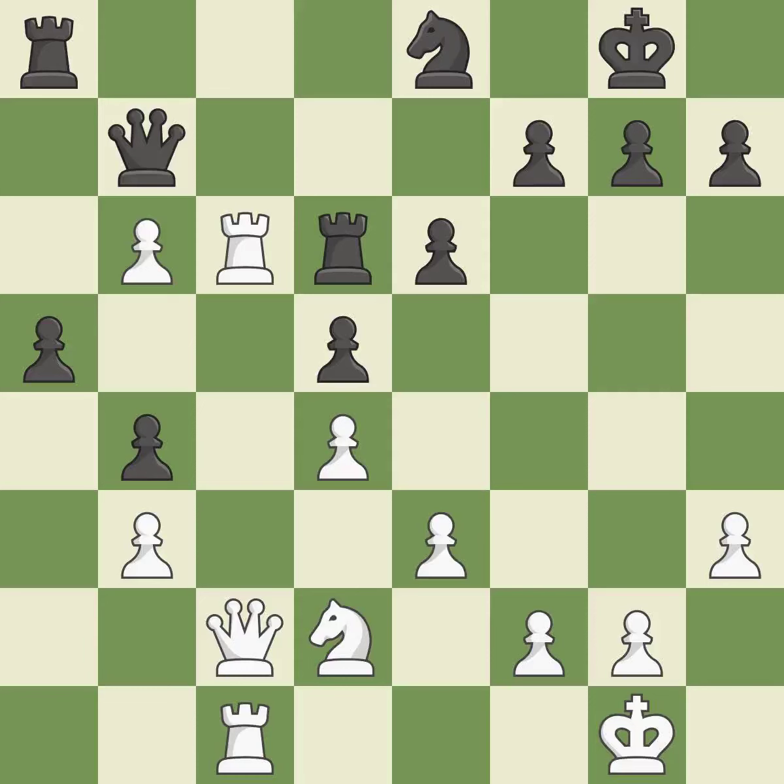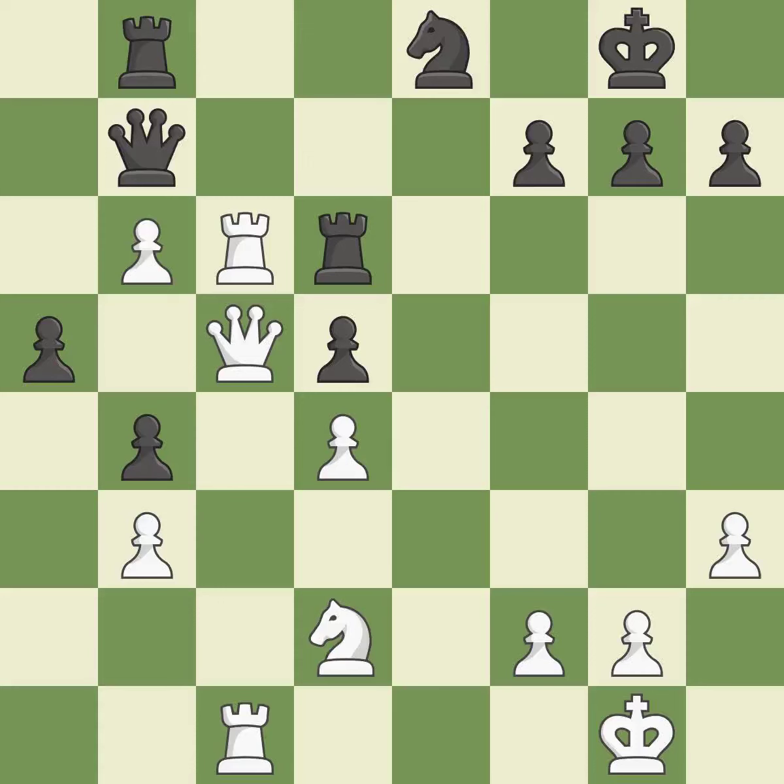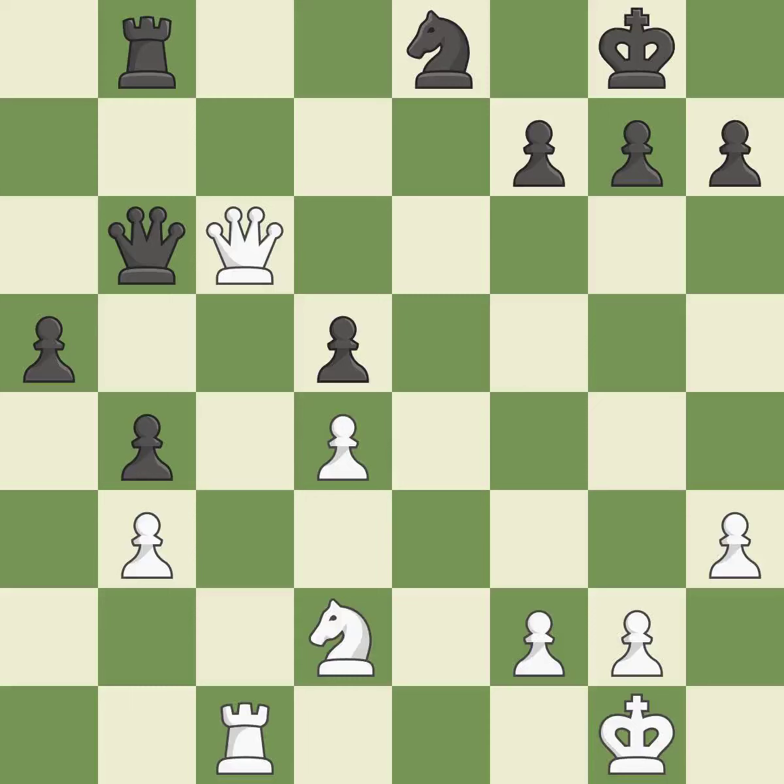By moving a rook from its starting square, this activates it. This maintains the balance in material with a good trade. This is an equal trade and is the only move that works. It is a fair deal after all captures. This maintains the balance in material with a good trade — this is the only good move.